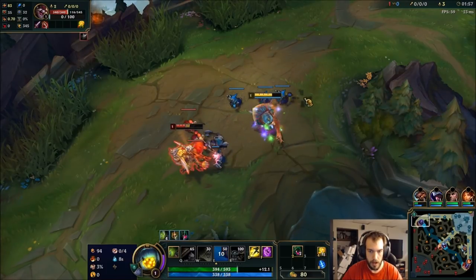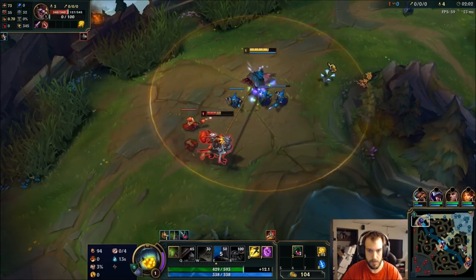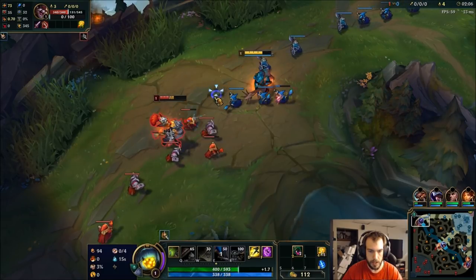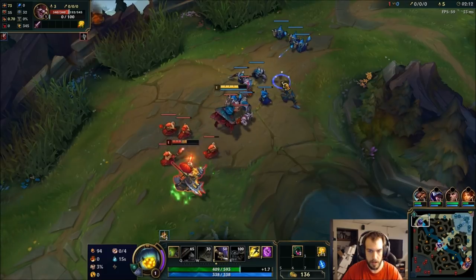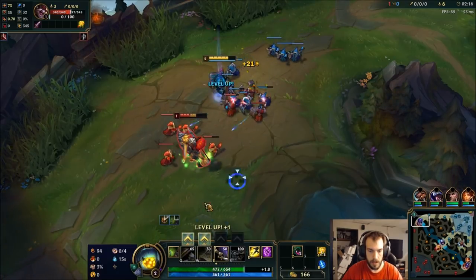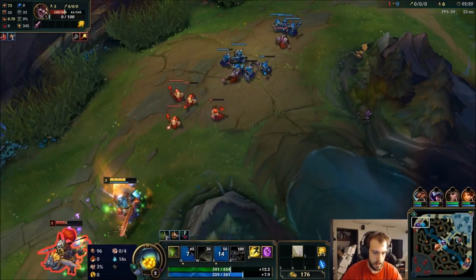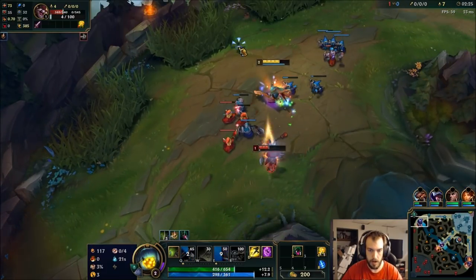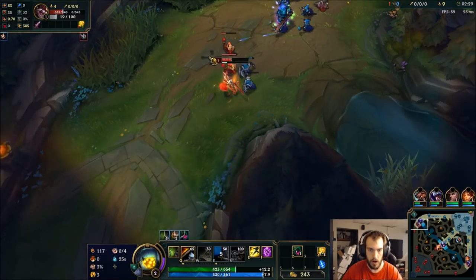We definitely want to knock him out of Scarlet if we can. Once we hit level 2 that should be pretty easy - he walks up for this minion. Miss that, that's good. That's exactly what we wanted. I want to let him get free autos, that's just gonna give him back Scarlet faster.